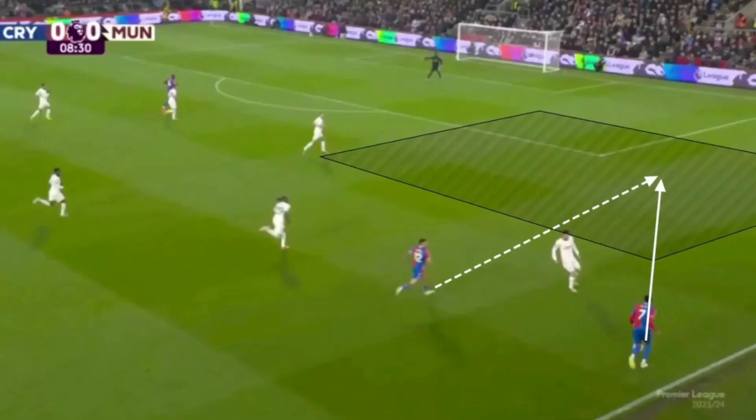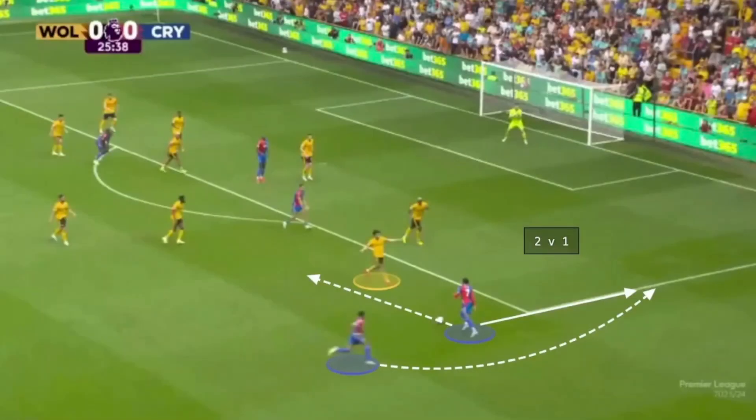In the final third, Palace aim to attack the half spaces and overlap to create goal-scoring opportunities. Once the ball is in a wide area they play it into space for teammates to run on to. In this picture it's essentially an underlapping run, but Palace use overlaps as well to keep the opposition guessing. Once the fullback has made the overlapping run and received the ball, they can either play across into the six-yard box or cut back inside and lay it off on the edge of the box.